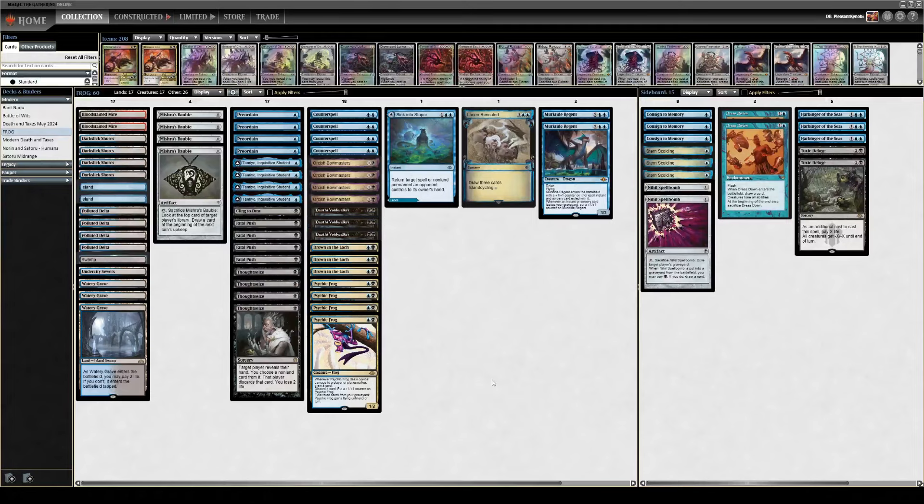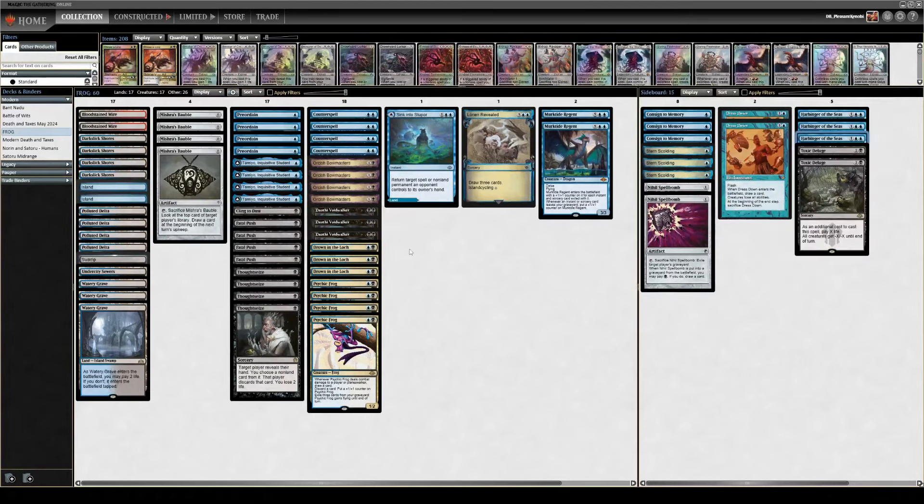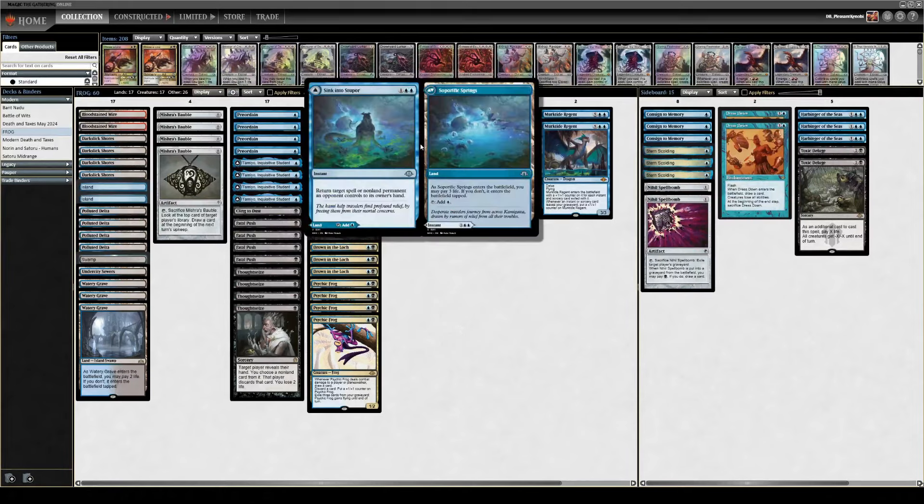We're playing a lot of one-for-one removal: Thought Seizes, Fatal Pushes, Counterspells, Drown the Locks, and Bowmaster — all the good stuff. The new Modern Horizons 3 additions are Toxic Deluge and Magus of the Island in our sideboard, because we have double island. We can fetch one Swamp and then have a lot of blue sources and play our whole deck anyway, since our deck is primarily blue in terms of its double pips. We also have Sink into Stupor, which is a three-mana bounce spell that also bounces spells and non-land permanents, so it can even function as a counterspell in a sense. But it's also a Bolt land, so it counts as one of our lands.